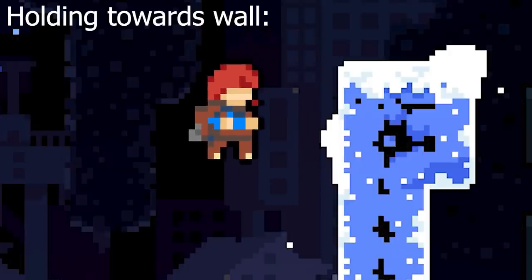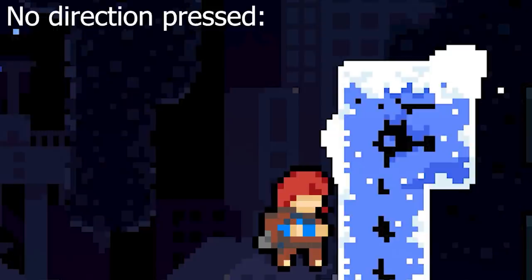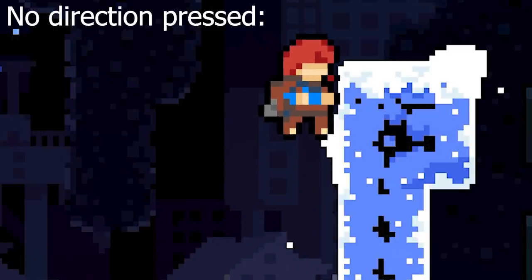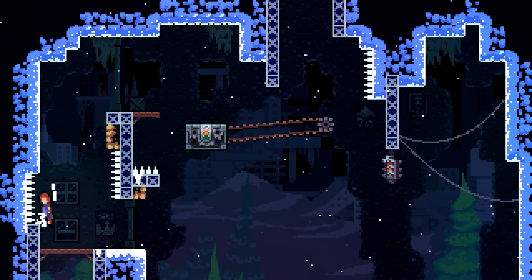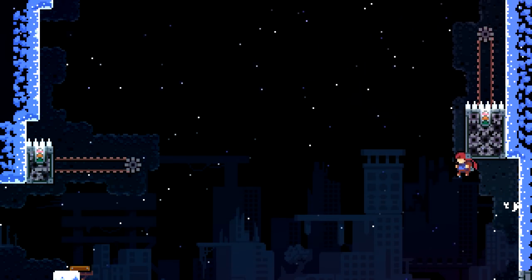If you hold towards the wall, you'll jump in a way that causes you to lose height. However, if you don't press anything at all, you'll jump at a much more vertical angle that lands you higher up, letting you get across this wall. I have no idea why this is, but it's important. Stamina is something you need to watch out for in this run, and this technique doesn't use any of it whatsoever, making it a very important tool in our kit.